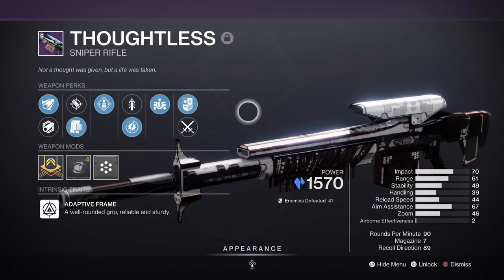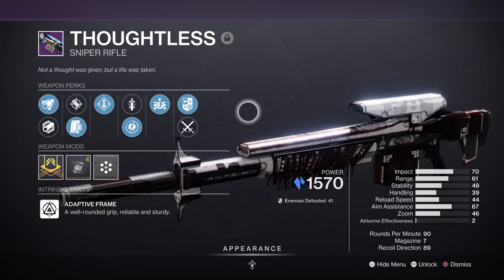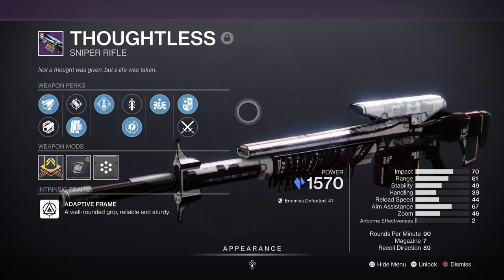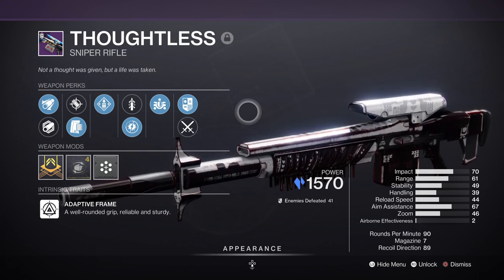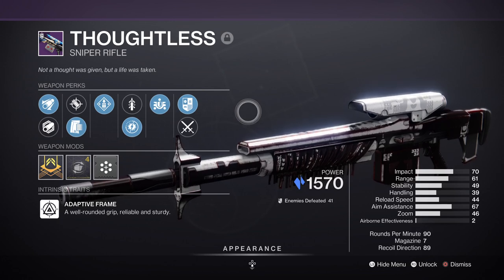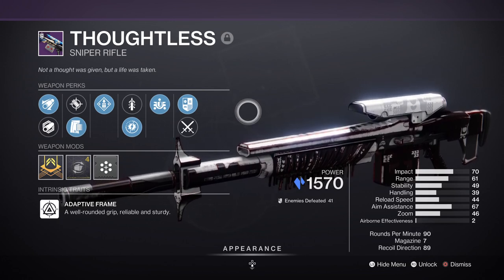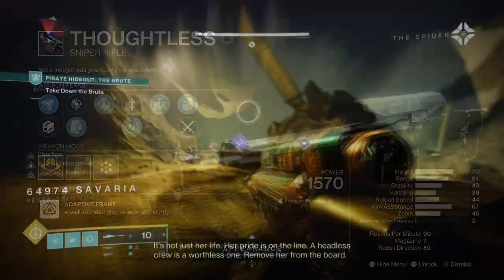The Thoughtless Sniper Rifle is an adaptive frame weapon with 4 rounds in its base magazine and has pretty flexible stats upon inspection. Compared to the many other primary sniper rifles in game, it is good for PvE use with the majority of its perks pointing directly at the weapon's approach, while PvP is usable but not better than the other more meta-refined snipers in game.